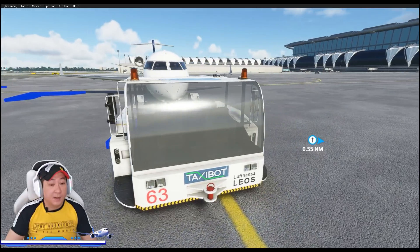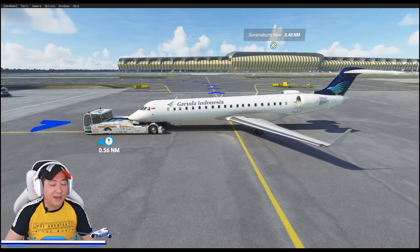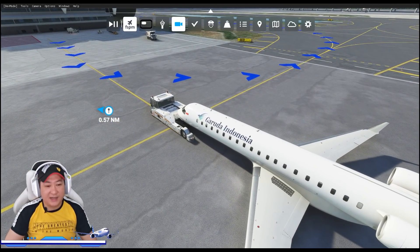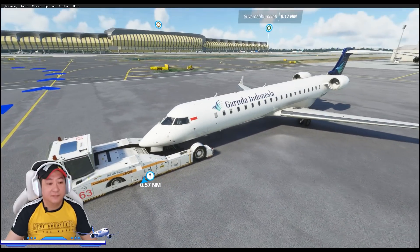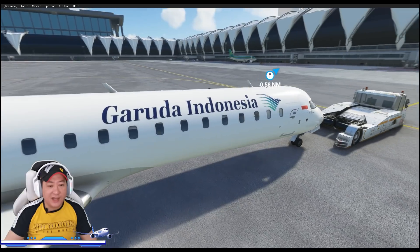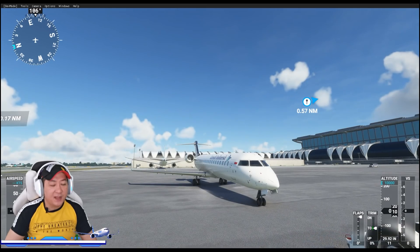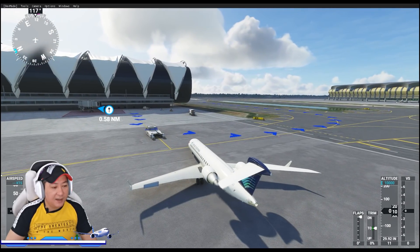Kita sekarang sedang posisi melakukan pushback. Sebenarnya kita sih bisa mundur sendiri, tapi daripada yang pushback nggak ada kerjaan, kita kasih dia kerjaan lah. Dan semuanya diatur dari tablet yang sudah disiapkan. Kita akan end of pushback dan langsung menuju ke runway 19 left, dan kita ready to take off.